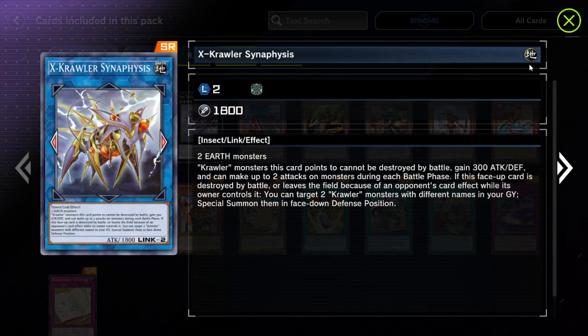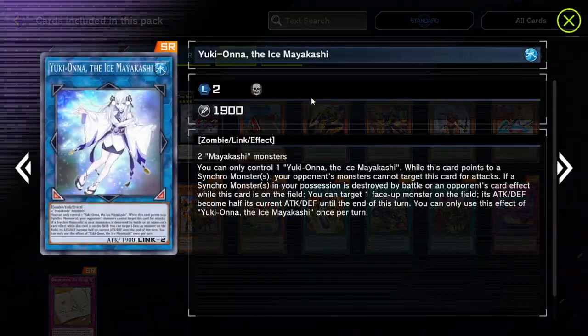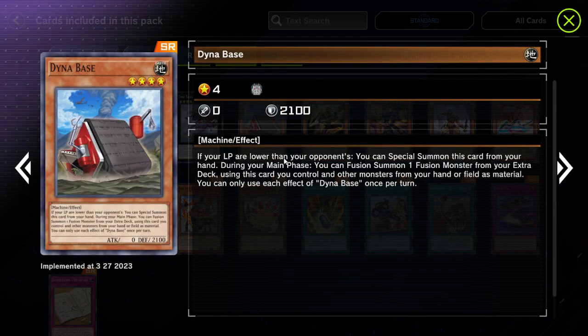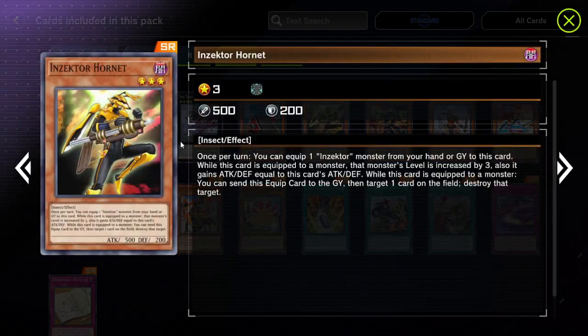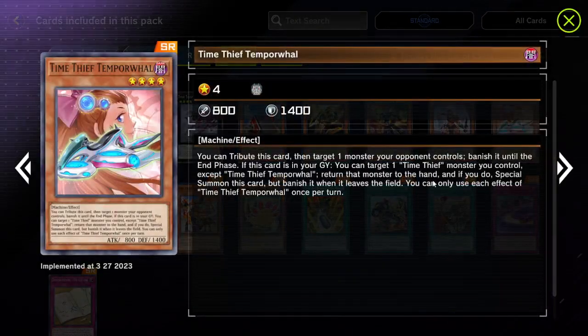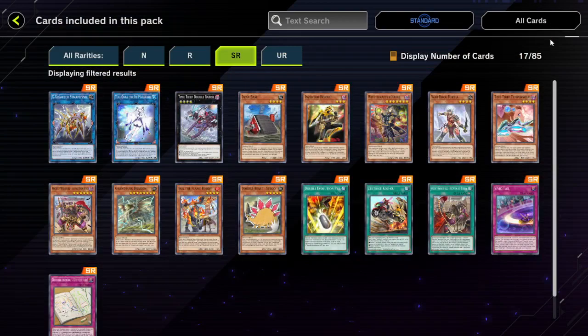We have some Crawler stuff in the pack, and the Link 2 Mayakashi — this one's actually new. There's also Dino Base, which goes with the Dino Fusion that was just shown and you can do combos with that. We got some Witchcraft stuff in here, the Hornet. We have Time Thief Temporal Wall — this is the new card for Time Thieves I'm thinking, and I had to bring back Time Thieves. A lot of my older decks are actually getting support.